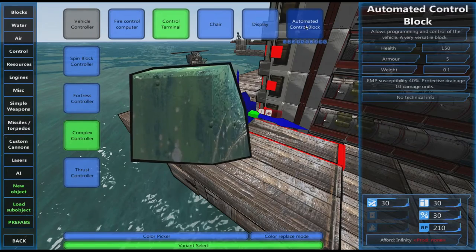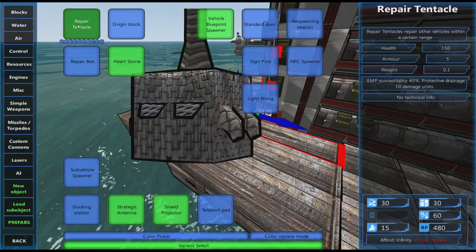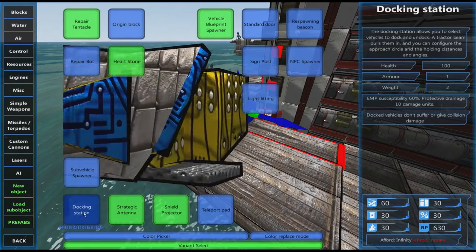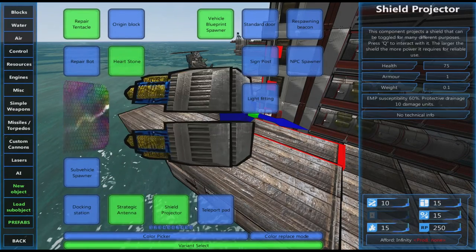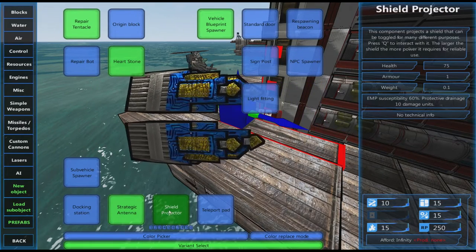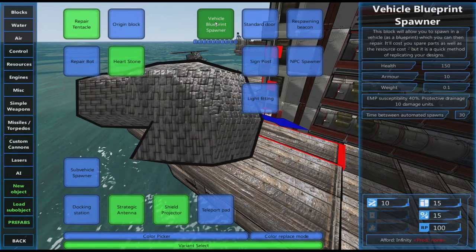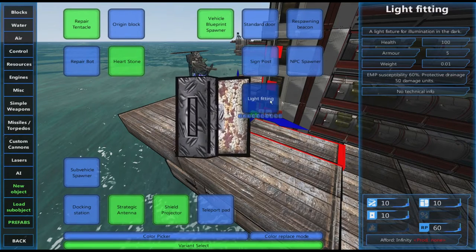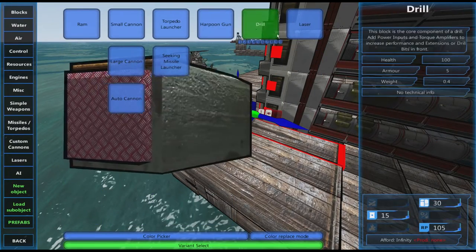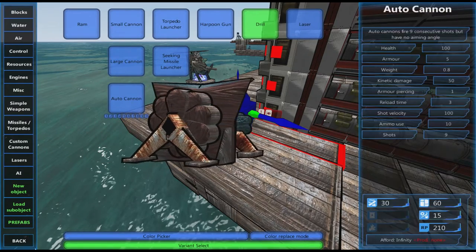Automated and any control blocks are susceptible. Repair blocks and repair tentacles will be destroyed. Docking stations and shield projectors — an EMP pulse will destroy the enemy shields, which is a great thing. Simple weapons seem to be immune, which is fair enough.